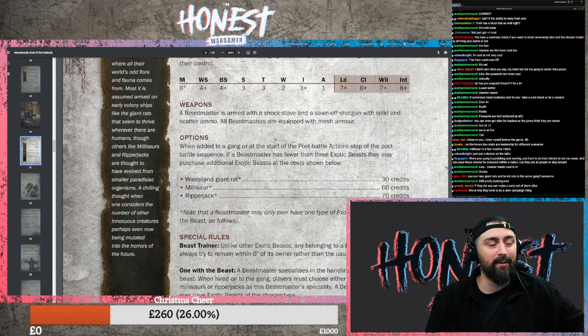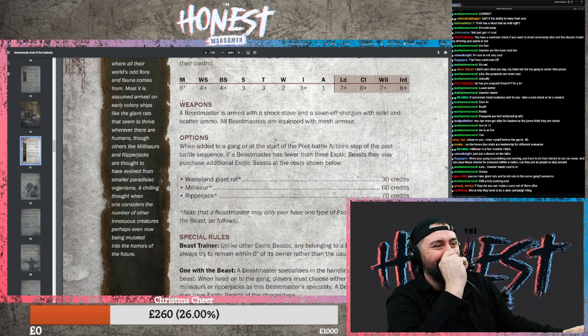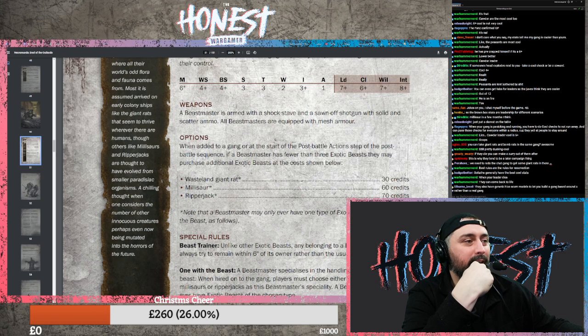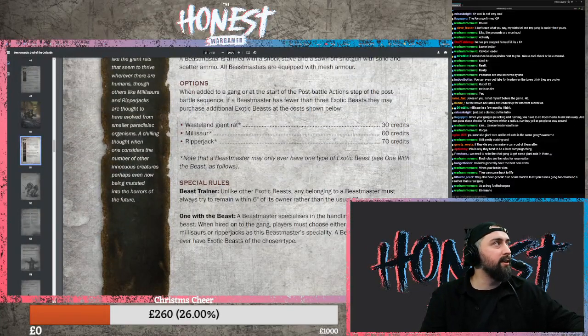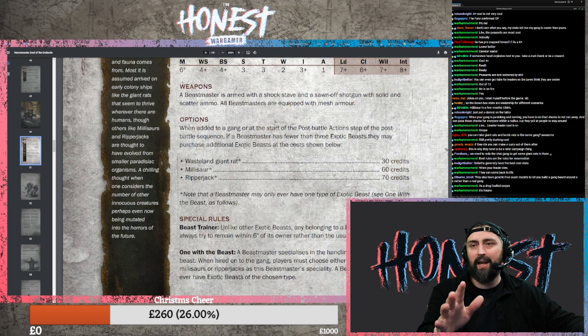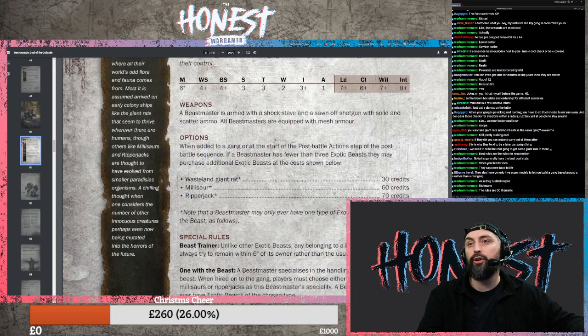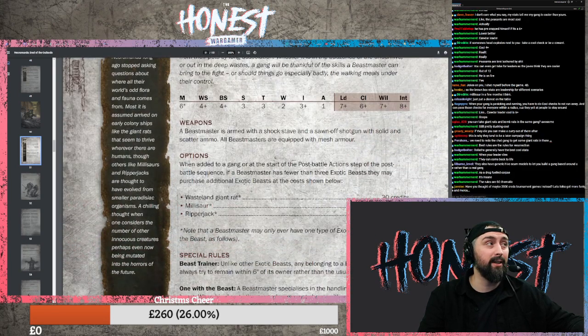When your gang is panicking and running you have to do cool checks not to run away, and your leader can pass those checks for everyone within a radius because they yell at people. A Beastmaster has the Fearsome skill. They also gain a skill based on the type of beast they specialise in: Wasteland Giant Rats - you get the Dodge skill; Millisaurs - you get the Infiltrate skill; and Ripper Jacks - you get the Catfall skill.